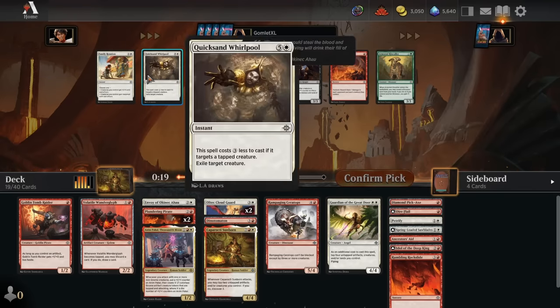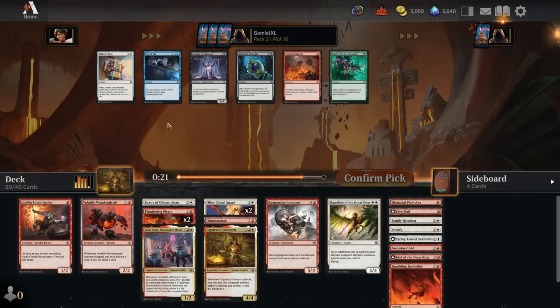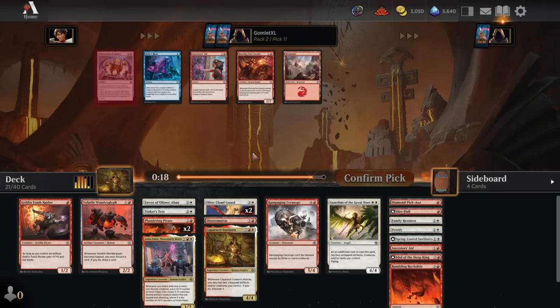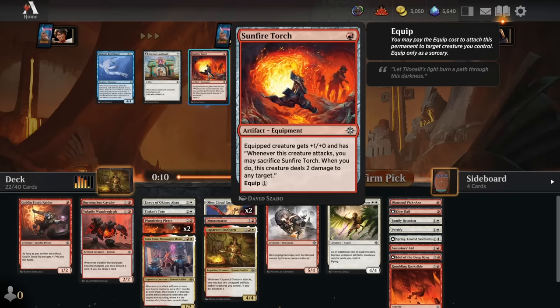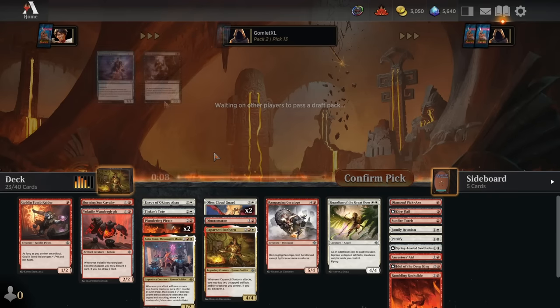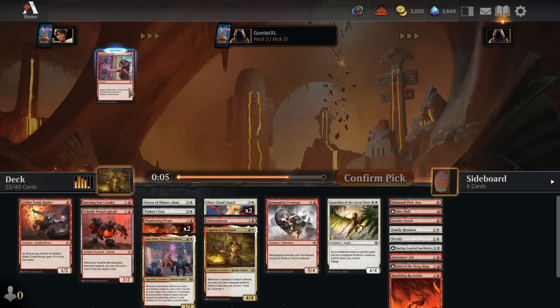Pick 9, more filler non-creature spells — we'll grab Family Reunion as a combat trick, though it probably doesn't make the cut. Pick 10, the Tinker's Tote comes all the way back around, and very happy to see it — it will absolutely join the deck. Pick 11, even with two dinosaurs in the whole deck, we probably just need a two-mana 2/2 with no text for how our mana curve looks, so join the party Burning Sun Cavalry. And we'll happily add a Sunfire Torch. Picks 13-14 are sideboard nonsense as we head into Pack 3.